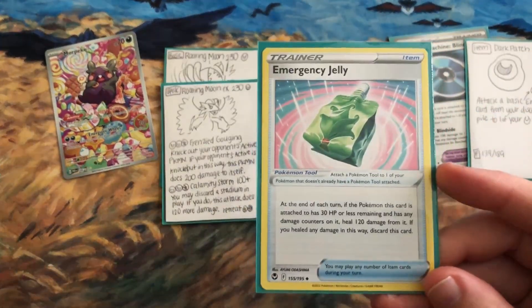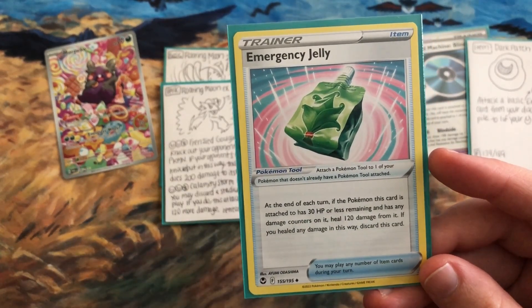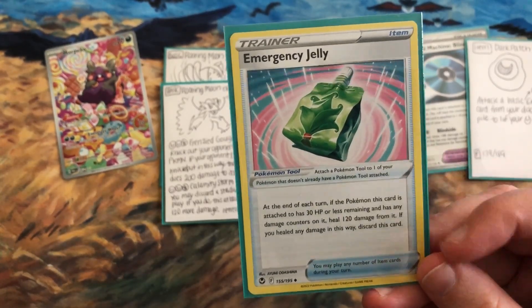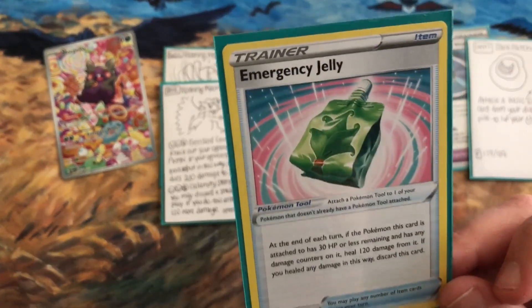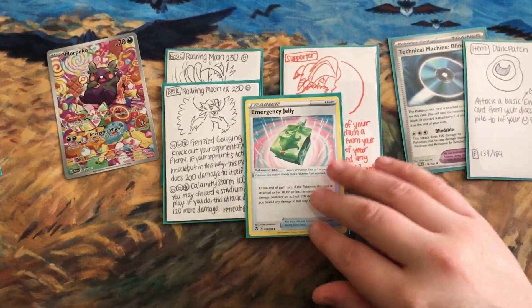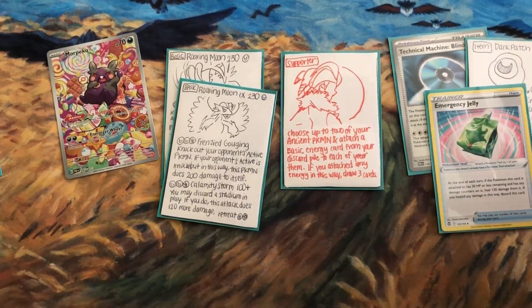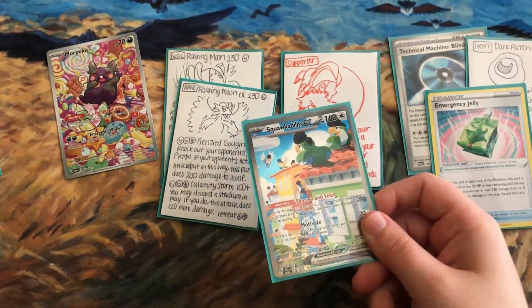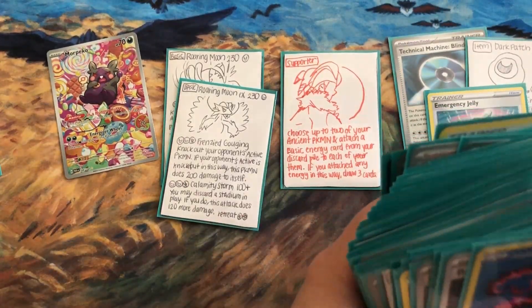Emergency Jelly would be ideal in the Roaring Moon deck. At the end of each turn, if the Pokemon this card is attached to has any damage counters on it, heal 120 damage from it — and then discard this card. This is your way to get back a lot of health after that big one-hit KO. I also have Squawkabilly, which could be useful. Galarian Moltres with Malevolent Charge is also an option.